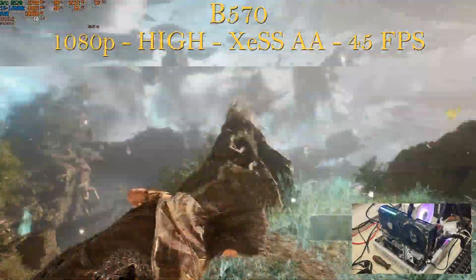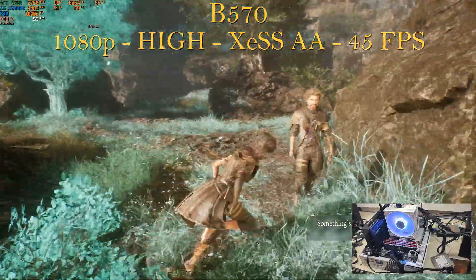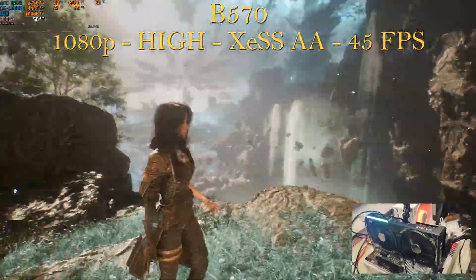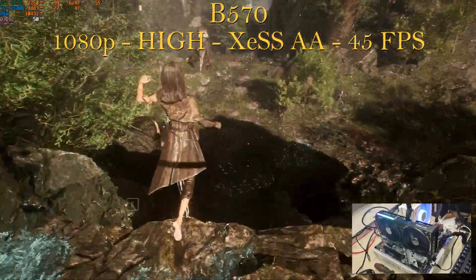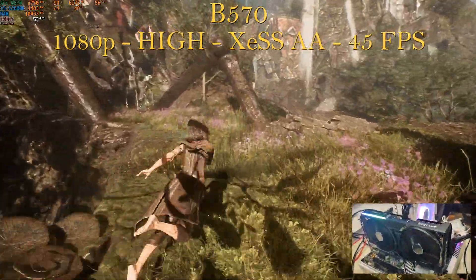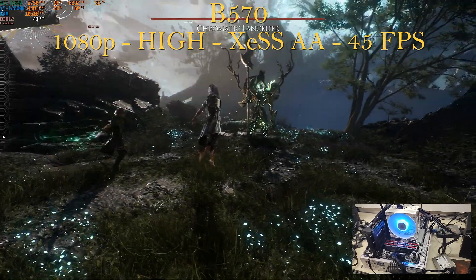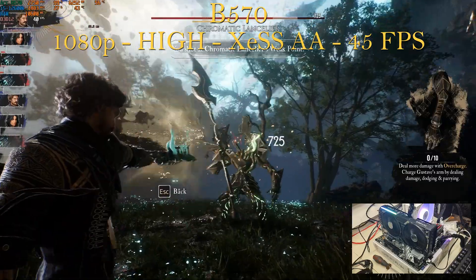Now it's time for the Battle Mage series, starting with the B570 — a 10-gigabyte VRAM card. We're barely using 6.5 gigabytes of VRAM. Playing at 1080p, high settings, XCSS AA or native, we get an average of 45 fps. You could push to epic instead of high, but the gain would be minimal for the fps cost, so better to keep high settings. Fps went as high as 55 and as low as 33 — a bit more unstable compared to the Alchemist series. GPU utilization is at 99%, using 6.2 gigabytes of VRAM out of 10.